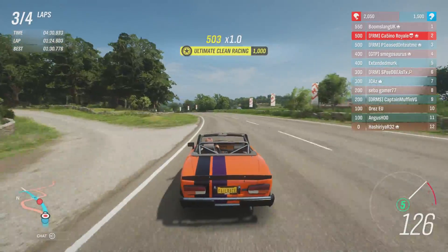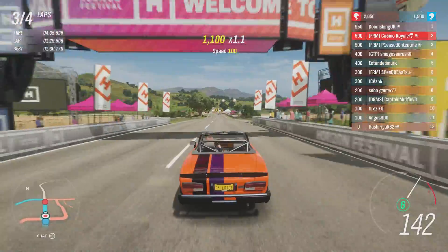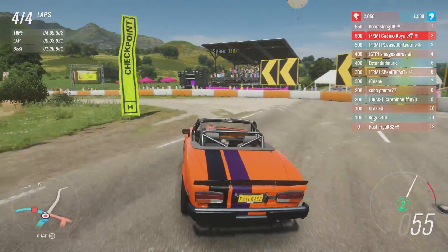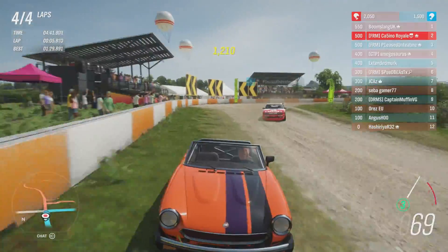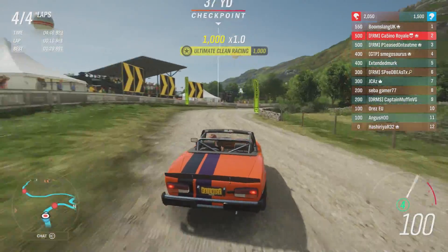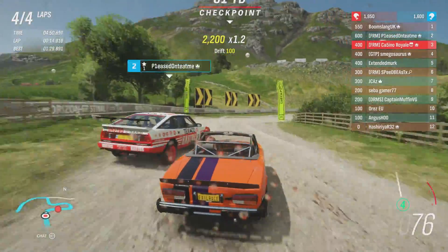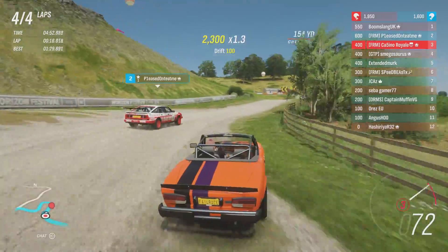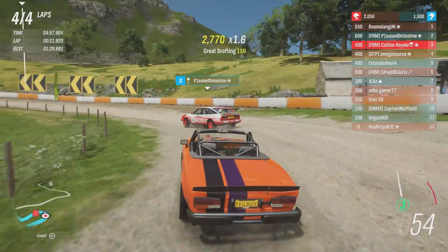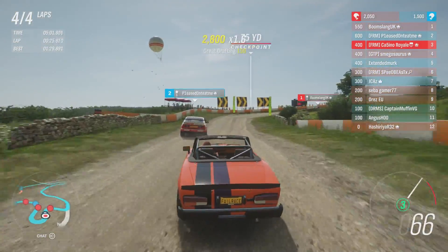There weren't really any gaps for the Rover to try and exploit. We have got a little margin now back. We are quite well clear of fourth. The Countach is doing pretty good actually on the dirt — I wouldn't necessarily have expected that to be a car that likes this track. The 959's not enjoying life around here. That's a bit too deep into turn one again. The Rover wasn't all that much faster than us — although hitting that wall is not going to help us.